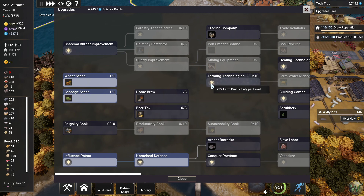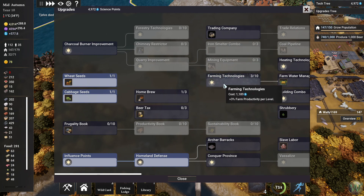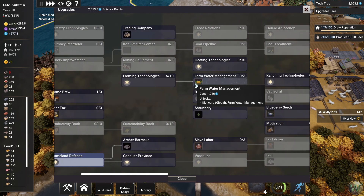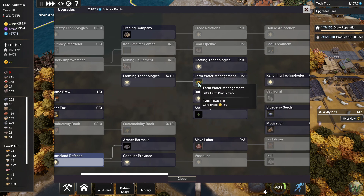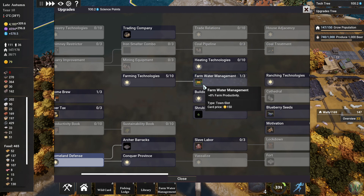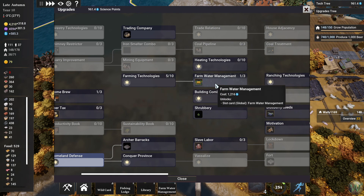Plus three percent farm productivity per level — that might not be a bad idea at all to do a few of these levels. And then we can also do farm water management which gives us farm productivity plus 8% — it's increasing each time, so this one's worth it right now. And then we've also spent all of our points.